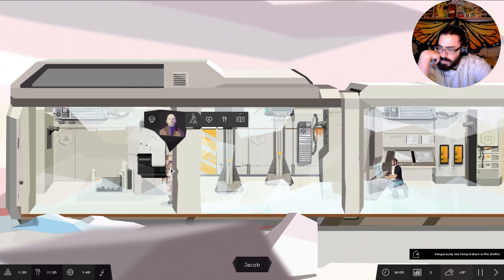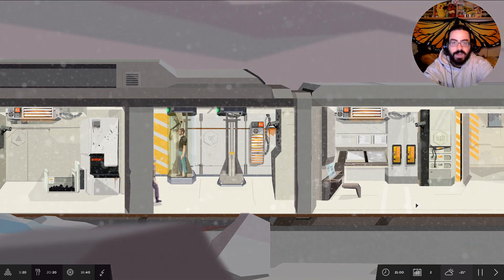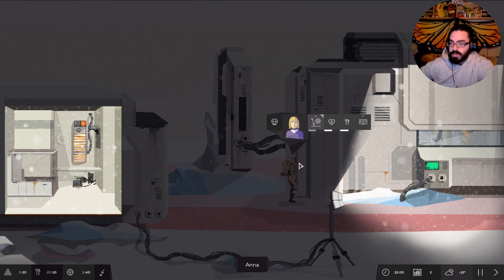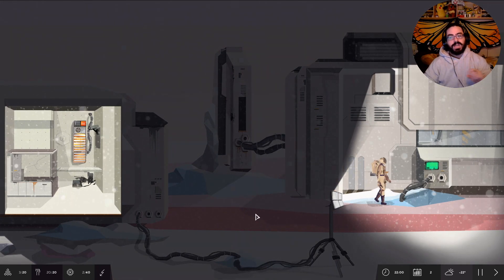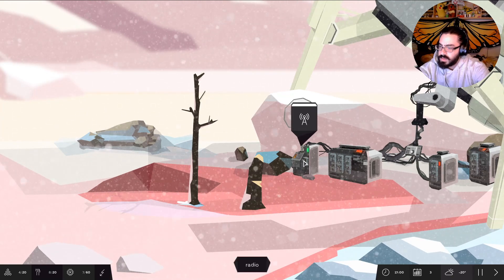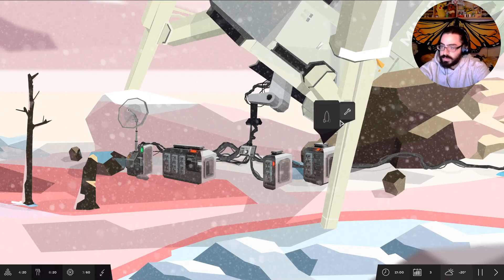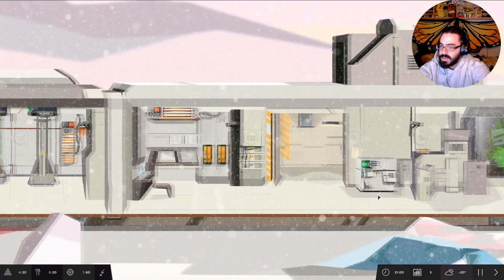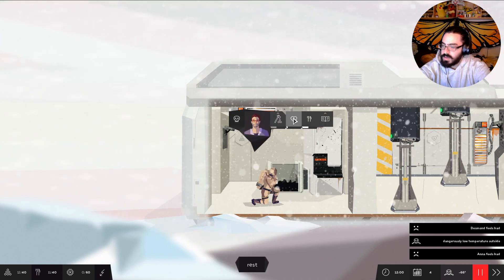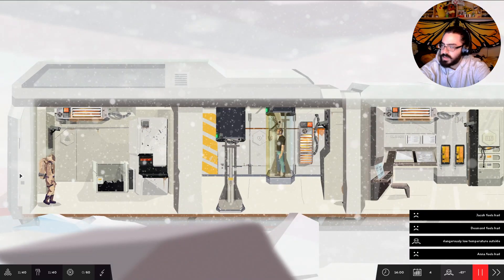He's doing good now, I think. Now I think I get it — the bar is how much of that specific thing we can get before leaving it. If it is smaller, it takes them less time but they take less of that resource. What's this? Radio. So this is the power supply for the radio — I feel like this is the first thing I want to do. Desmond, leave all the lumber there and then we can go rest. I don't know what's happening, but stop it. I know, Jacob. I know. Don't freeze.